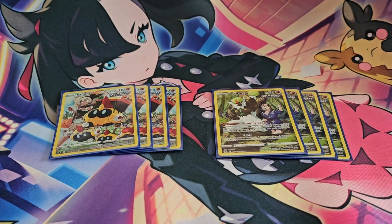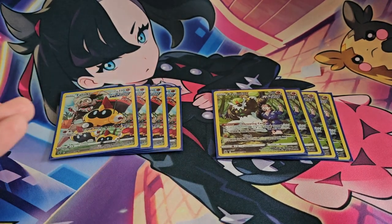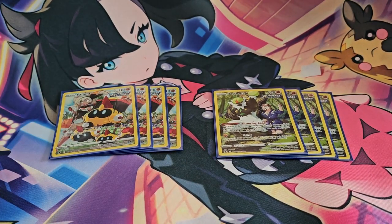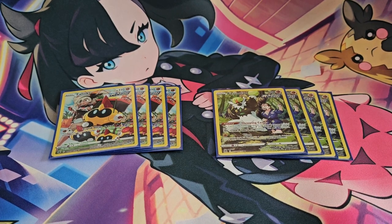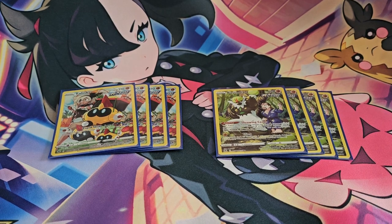I also have four copies of Passimian. Passimian is a fantastic card because in combination with Phalanx, both are single-prize cards. If you have three or four Passimian out, you're dealing so much extra damage just for having a presence on the board. This deck can easily search itself out, so this is definitely a deadly combo between the two.